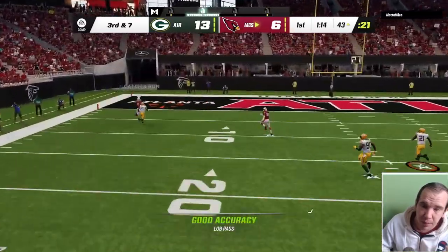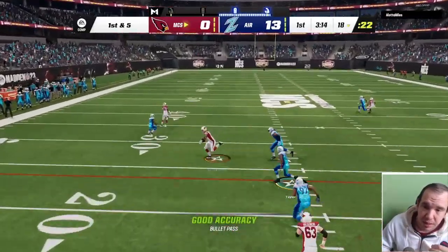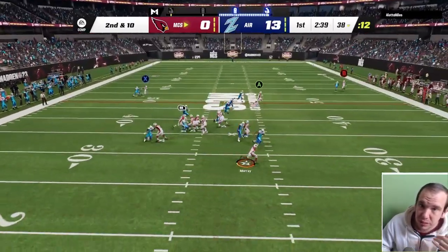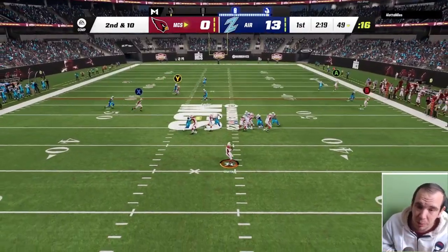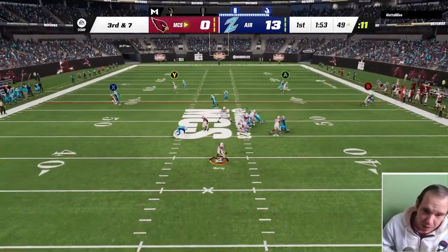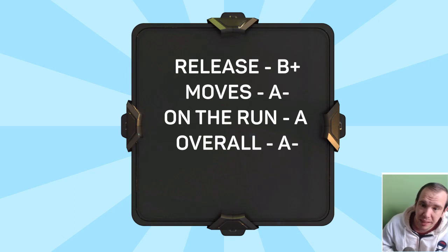He can drop a bomb and make plays, but there are just better options. Right now at the time of recording, he's a rental - he goes for 400k and sells for 350k, so if you want to try him you won't lose many coins. I lost over 400k because I bought him at 800k to get the video faster. Kyler Murray is going to be an average quarterback - his release is a B+, nothing special. His mobility on the run earns an A, so that's where he'll fit.